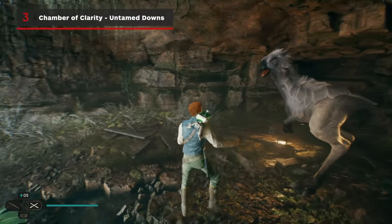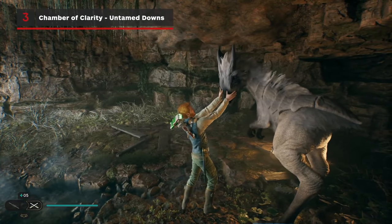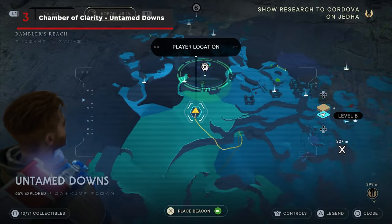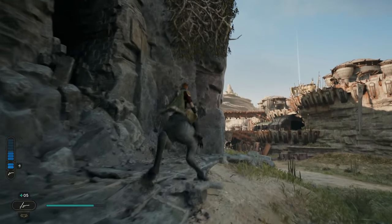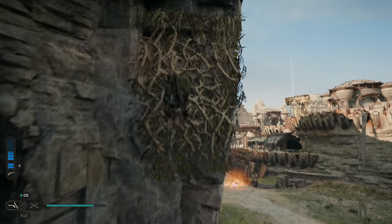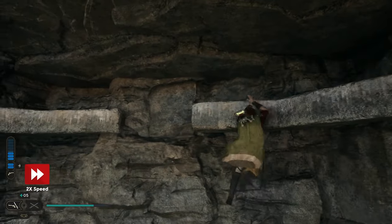The next chamber requires you to have access to Tamed Neckos after completing the Forest Array mission. In the Untamed Downs, near Fort Carlin, is a broken-down ruin. Use your Necko to give yourself a boost to the vines above, then climb on top of the ledge to find the entrance to the Chamber of Clarity.